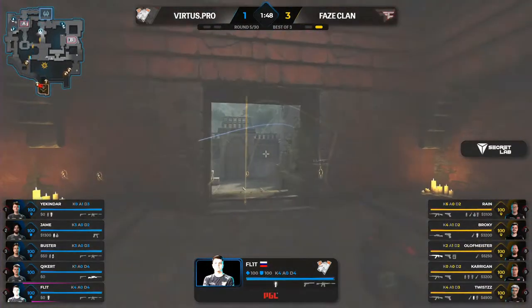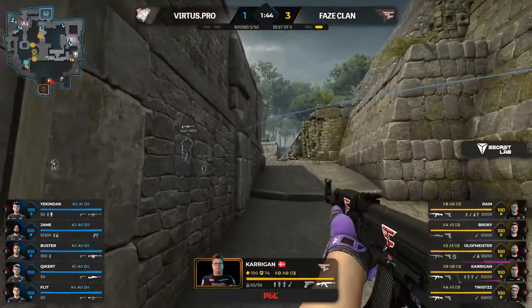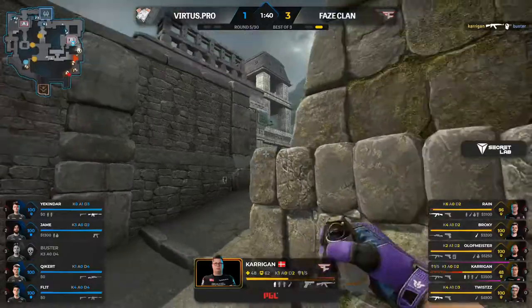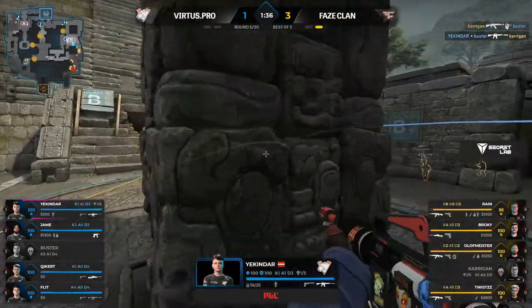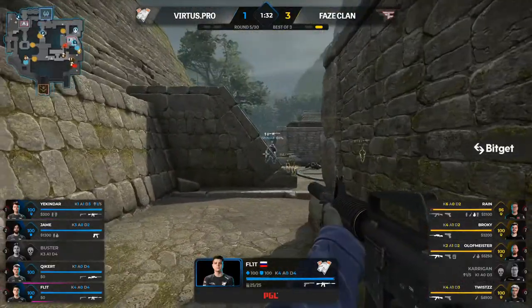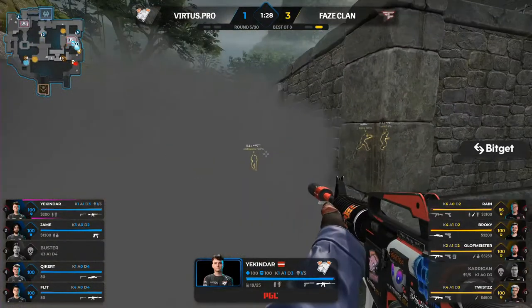Back into the buy round. Initial smokes around the mid area — Carrigan just around ramp dealing with Buster. That's an early four versus four in favor of FaZe. Bombsite will be controlled though as the trade frag is there.